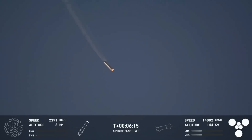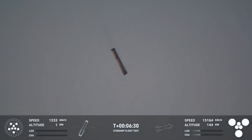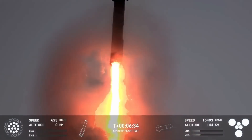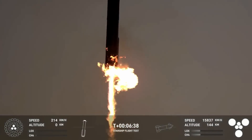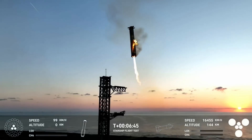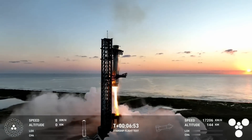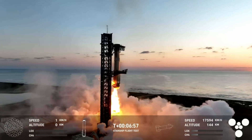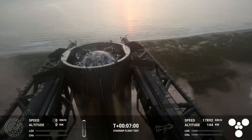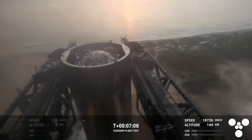Booster coming in hot for booster catch. We're going to ignite 13 of those Raptor engines, and this view is incredible right now. You can see how fast this vehicle is moving on the left-hand screen. We're now down to three Raptor engines. We can see those chopsticks now — we can see those hands on the right.